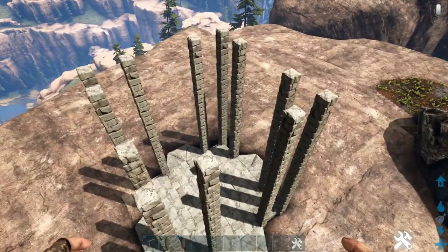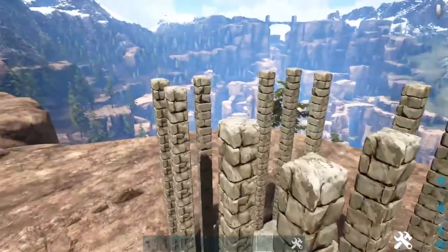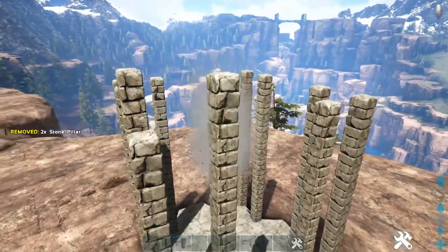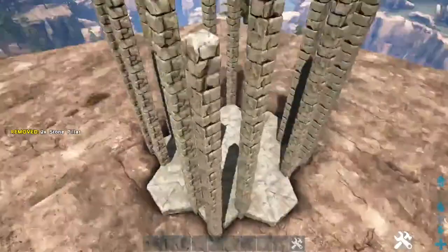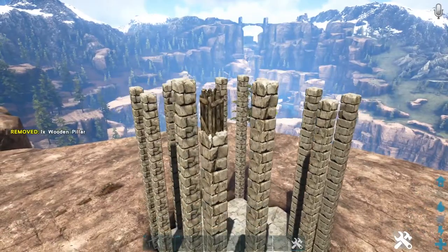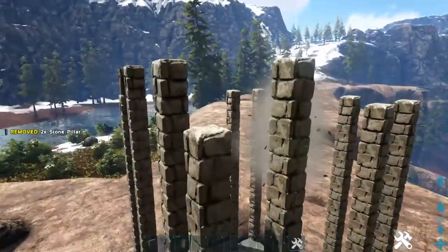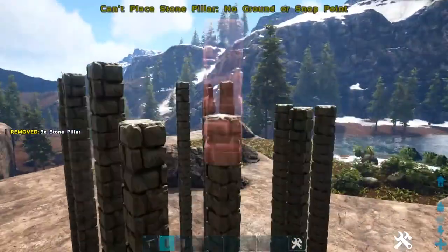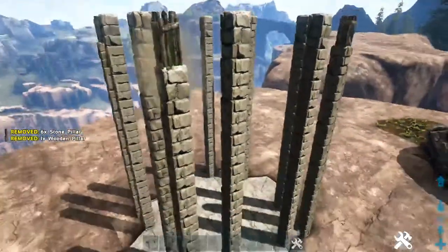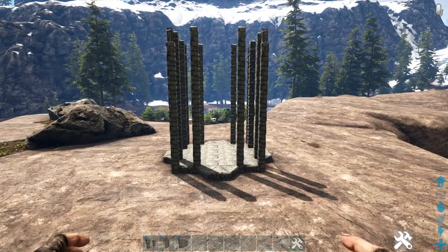Now that we have nine-high pillars on all those positions, go back into any of the corners and add one more on this one and also this one. Then on the most outer one right here, go ahead and place a wooden pillar. That'll give you something that looks just like this. Go ahead and do that on the other three corners as well.